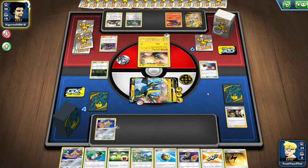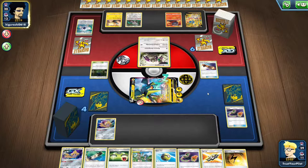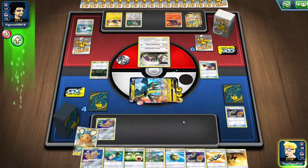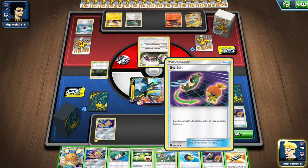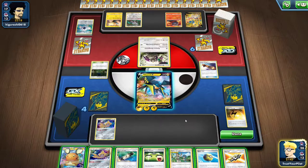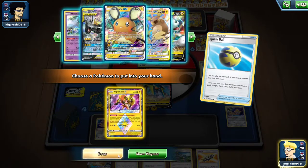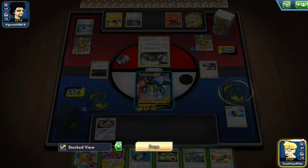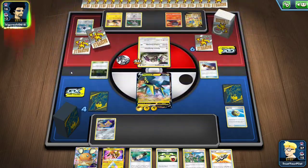I should get Tapu Koko because I'm going to need it. I didn't wake up from sleep — that's fine. I'll Speed Lightning the Jirachi. I'm switching into Jirachi then retreating. I want to get Tapu Koko preemptively. Just Paralyzing Bolt — the fun continues. I'll cut to the end of the match at this point, whether it takes five minutes or an hour.